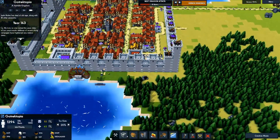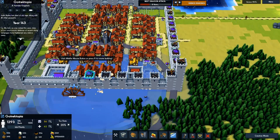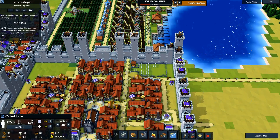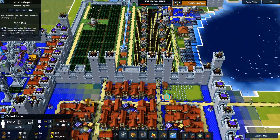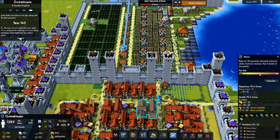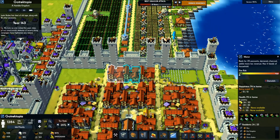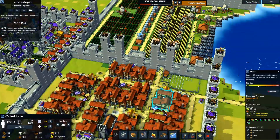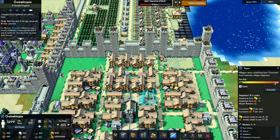Apparently we didn't put archer towers here. We're going to put some more wells over here to decrease our fire risk because, as we can see, it's actually pretty high. These are low because they're right next to a well, but some of these are pretty high — that one is medium, and that one is super high.